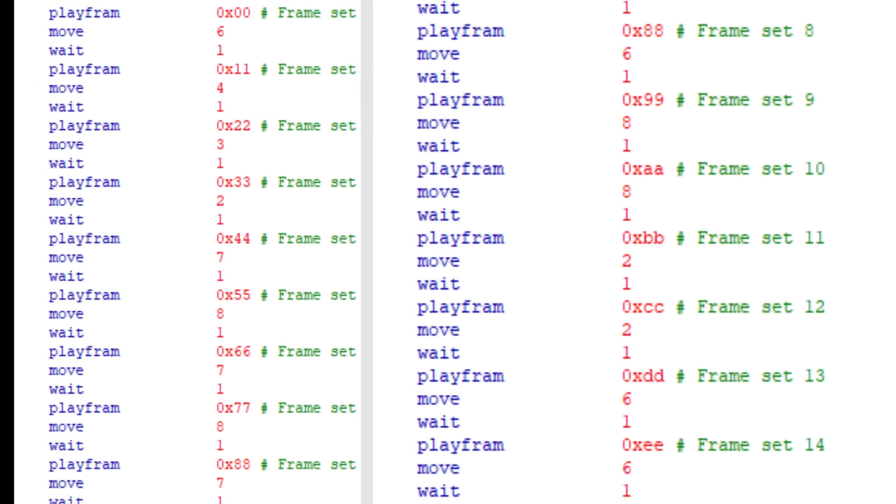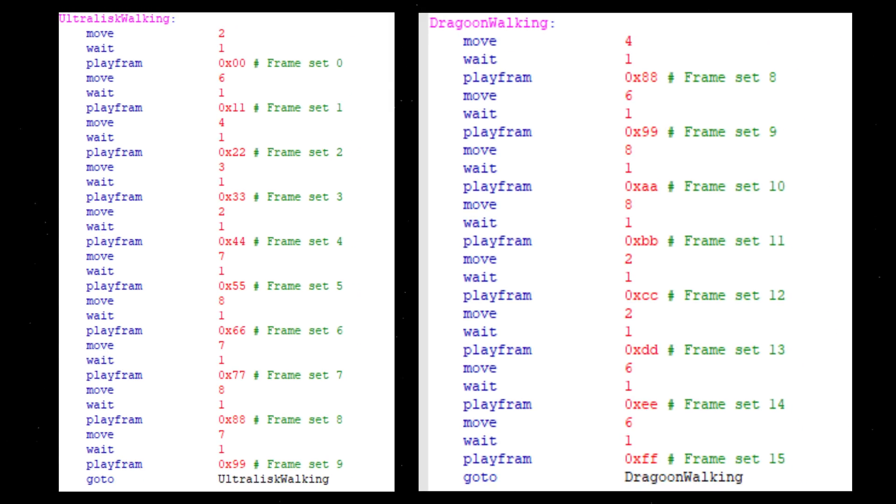When we look at the Ultralisk walking script, we can see that it doesn't appear to be significantly better than the Dragoon's. From frame sets 2 to 5, you can see them move 3, 2, 7, and 8 pixels over 4 frames. Similarly to the Dragoon, this results in some Ultralisks covering 15 pixels whereas others cover only 5. But due to a combination of their typically smaller numbers and a script where their speed is more meandering and less jumpy, the Ultralisk escapes the Dragoon's reputation.